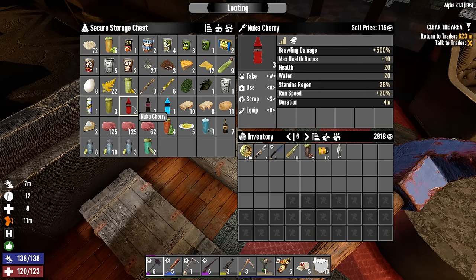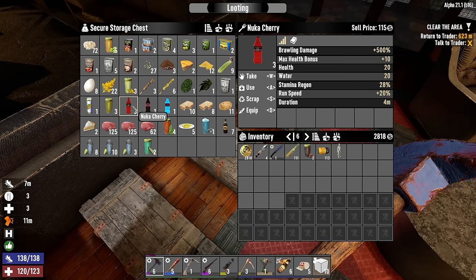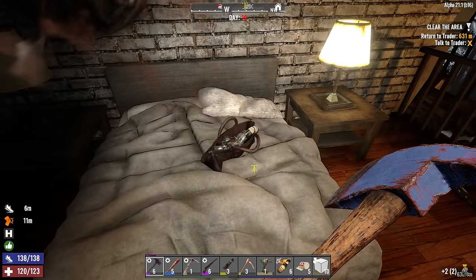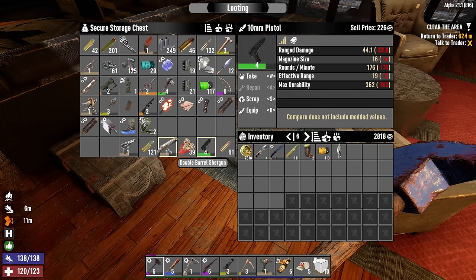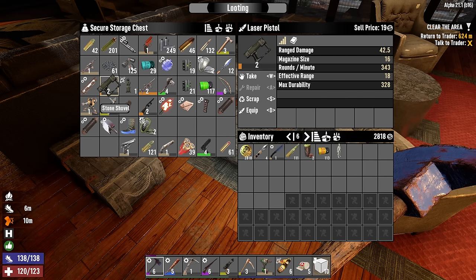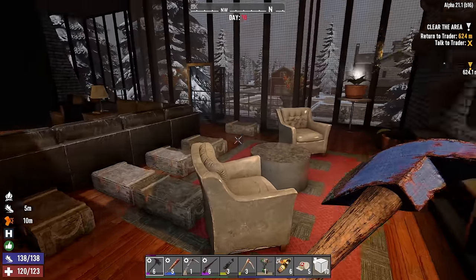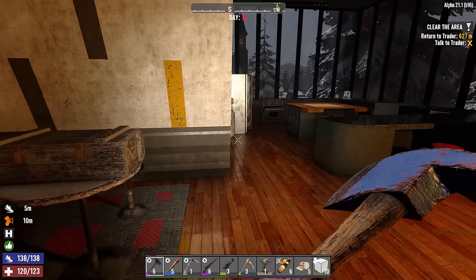These hunter bits and hound bits are good for a little bit of food, health, and max stamina. I'll take one of each. For tonight I'll bring the Nuka Cherry — that's run speed +20%, with health, max health, and stamina bonuses, really good stuff. I'll bring all the soda for a sugar-infused killing spree. The workbench has six minutes remaining on its craft. We're smelting more iron so we can make forged iron and nails — I need to get some proper storage chests up around here.